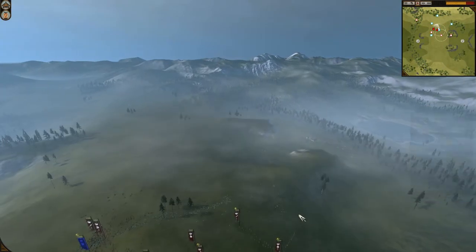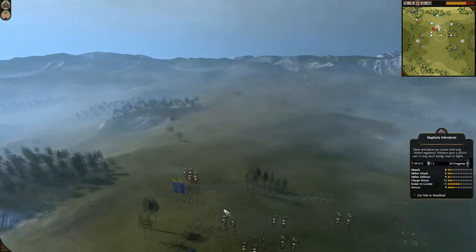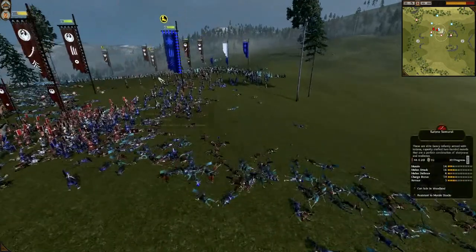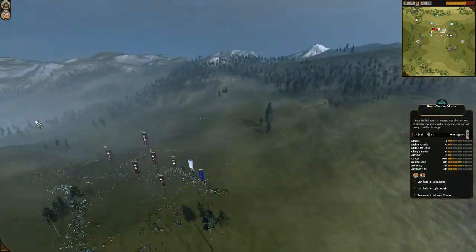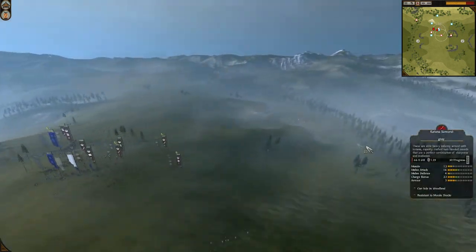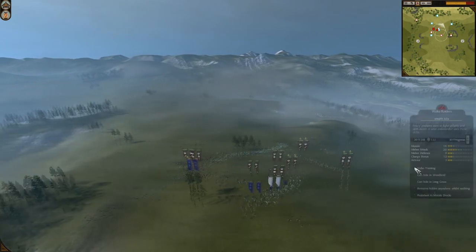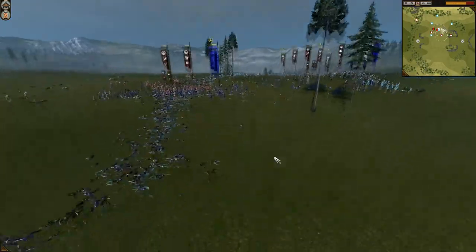This was a very good gameplay by Kostas Forever. The RRM player Oda was too focused on moving units on the right side. Kostas could move forward with his full army and just have the better charge of it. You can see how devastating a unit charge can be right in the center. It seems the RRM player may be leaving the battle — either a bug or a disconnect.